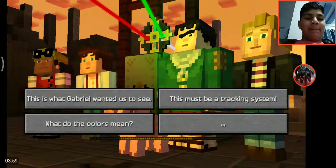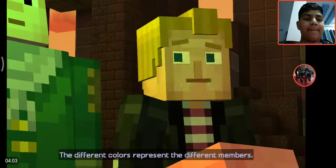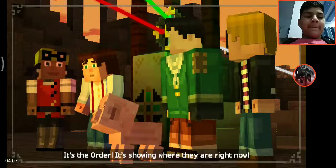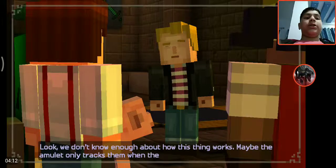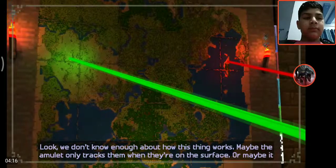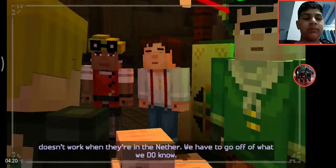Now I'm impressed. What do you think the colors mean? The different colors represent the different members — it's the Order, it's showing where they are right now. We don't know enough about how this thing works. Maybe the amulet only tracks them when they're on the surface, or maybe it doesn't work when they're in the Nether. We have to go off what we do know.